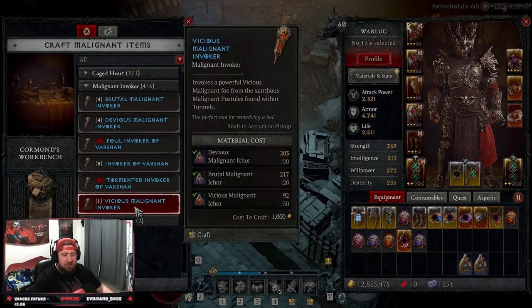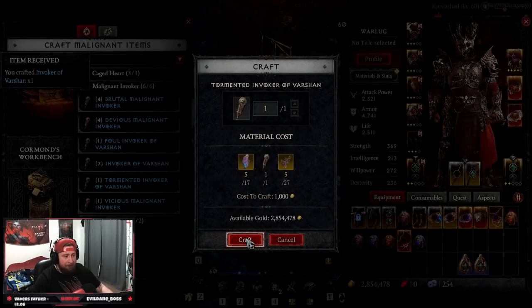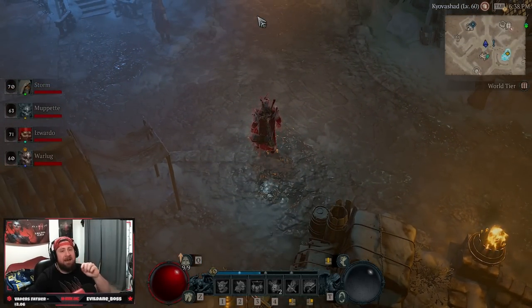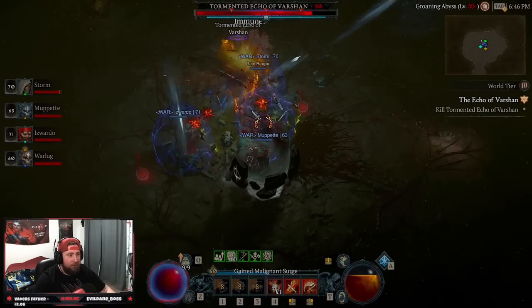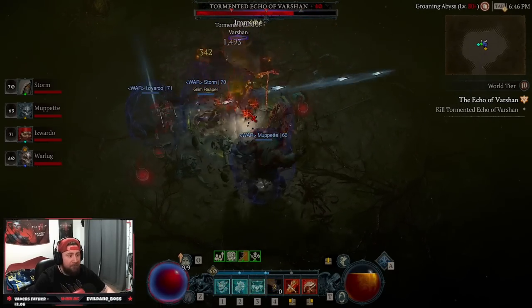We go in here again and need to craft a tormented invoker. So we need another invoker of Varshan — we craft one of those and then craft the tormented one. Then we change to world tier four so we can do the very last Echo of Varshan in world tier four and get the recipe to fight him over and over again. Super underleveled, but because the team is absolutely insane, we shouldn't have too much of an issue fighting Varshan here.